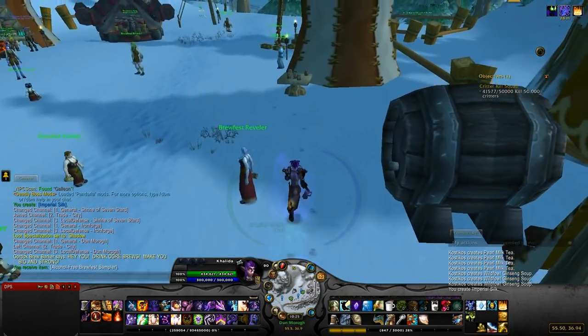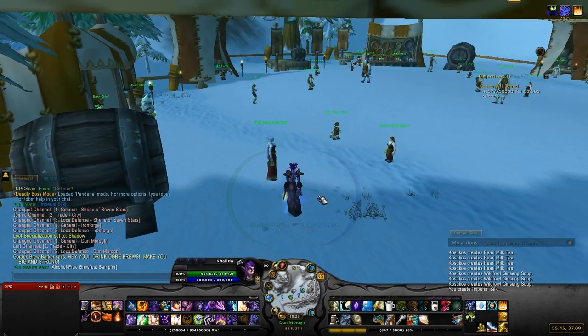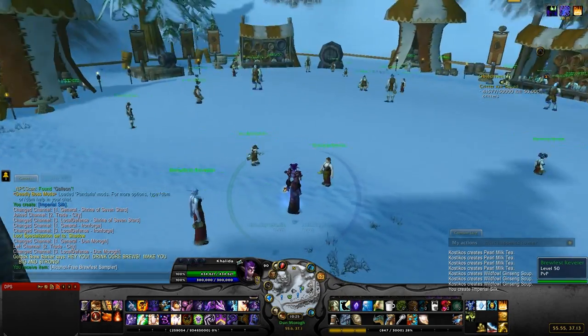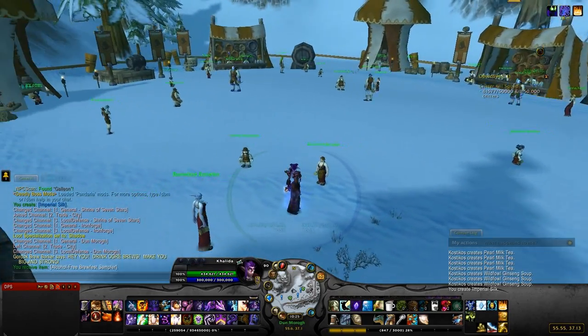What you're going to do is stand relatively near one of the kegs to protect it. You're going to need a small group to get these done. You don't have to be in a group together, but you can't do this by yourself, because you need to be able to protect the Thunder Brewfestive Keg, the Barley Brewfestive Keg, and the Gordok Festive Keg. So you need to protect all three — they can't get destroyed.